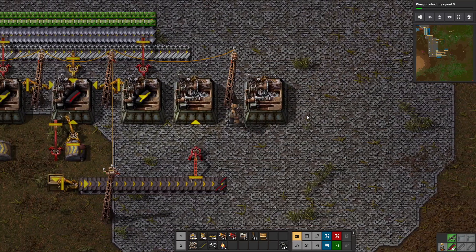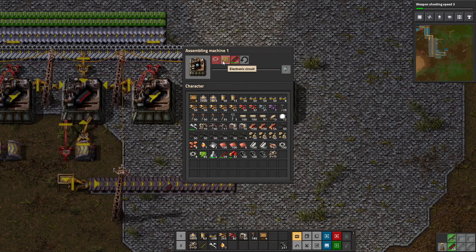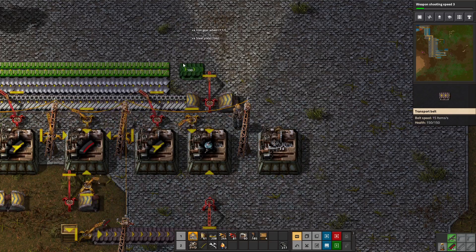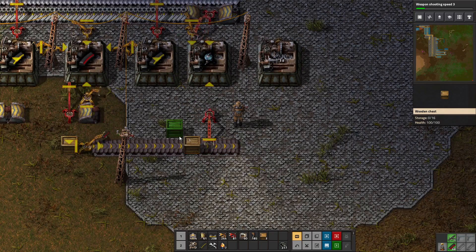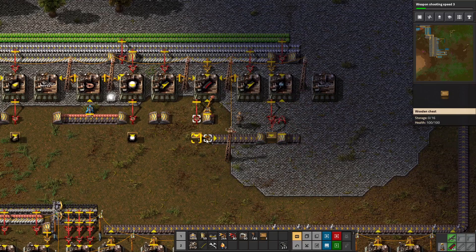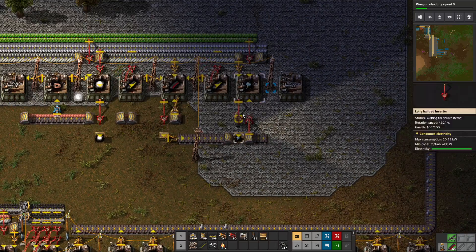This is going to be a defender capsule assembler. He needs piercing rounds — which he's getting — electronic circuits, and iron gear wheels, which he can take right off these belts using undergrounds. He's going to put output into a box, and I'm going to limit that box to one stack, because we'd much rather have bullets than defender capsules. We're going to let it make a few just so we can go out there and use them — they stack to 10 so it's not a huge drain on resources.